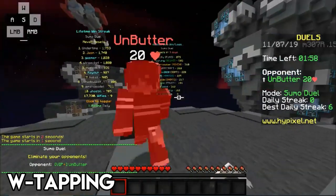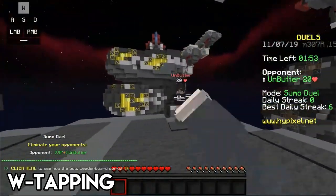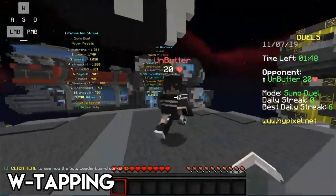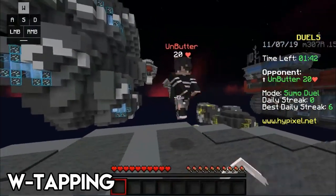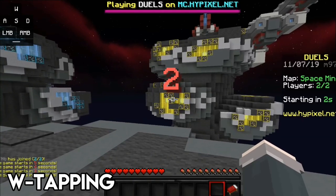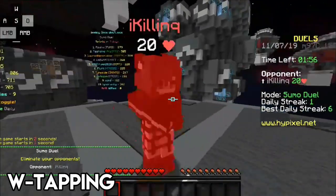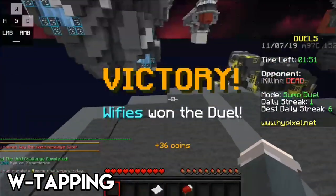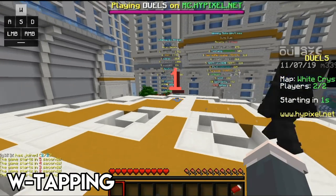Hey guys, my name is Weefies, welcome back to another video. Today I want to cover something I've wanted to do for a while that nobody has really done — we're going to be looking at the three forms of tapping in Minecraft: W tapping, S tapping, and seven tapping, to see which is the most effective, particularly for sumo duel but also for general PvP like UHC or classic modes.